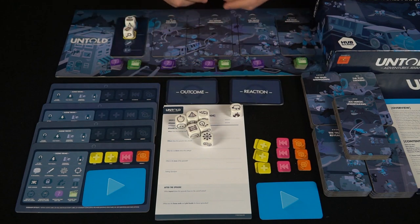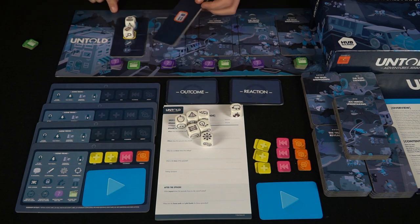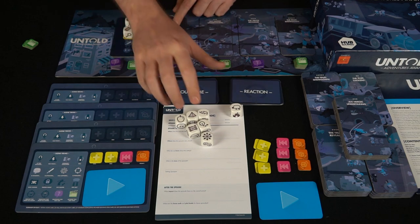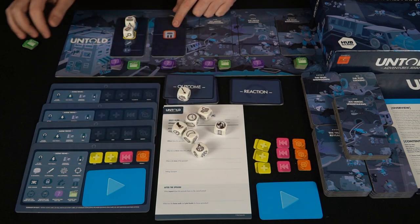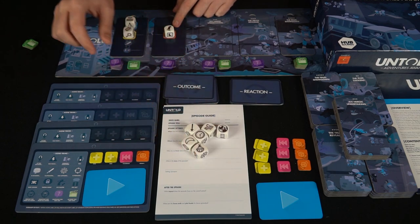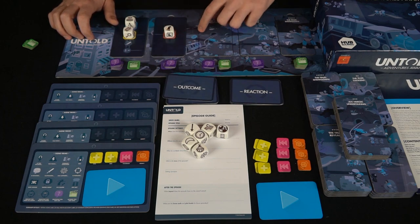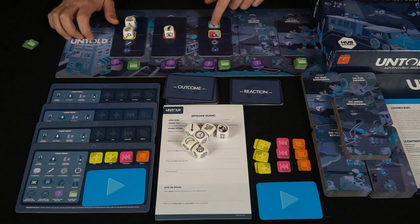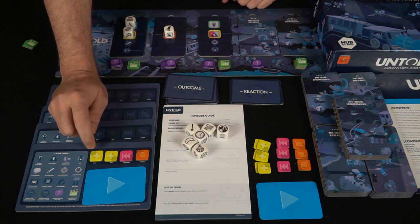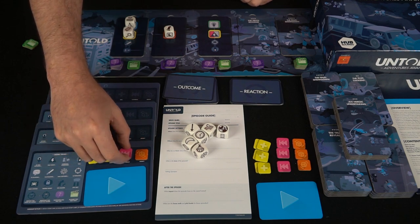When all the action dice are removed, you go on to the next portion of the story by flipping the next event tile. This one is an evil ally that gets added — you roll the dice to see what your evil ally is. Maybe Bigfoot jumps into the mix in the park for some reason, and then you tell the story like that. You add any questions, and when those are resolved you move on to the next tile. All the different symbols on the player board explain what everything does.